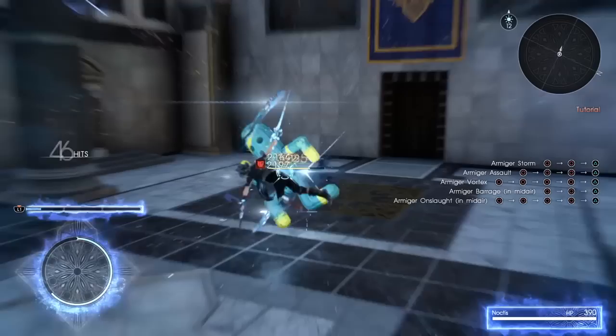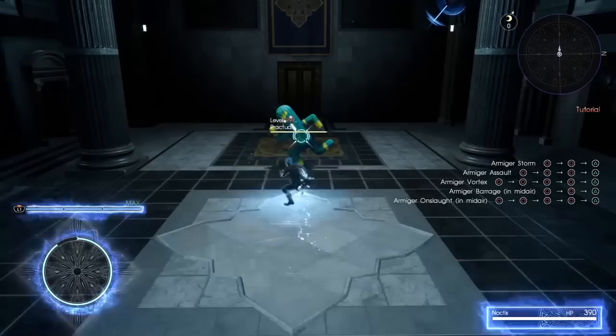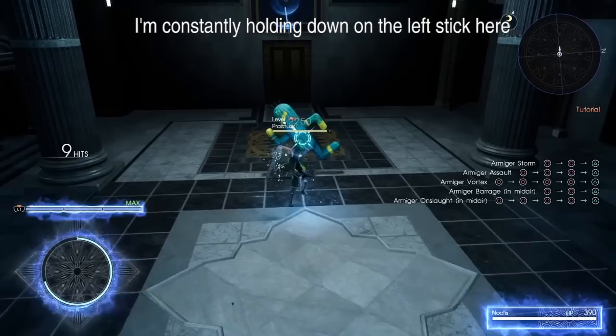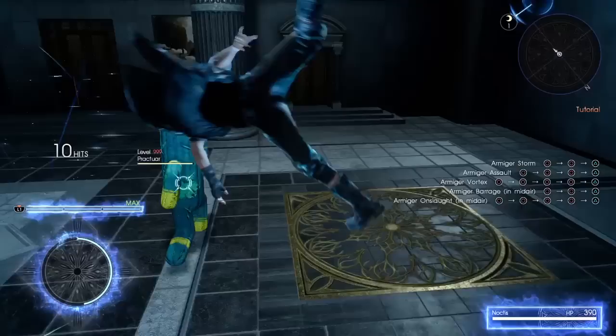Of course it's not gonna be that simple — it's Final Fantasy XV! There's an additional rule to all this: everything can only be done once. For example, let's look at this backwards dodge. Once I do it for the first time, I'm not able to do it again until I reach the combo ender. The same is true for all side attacks and even the aerial side warp thing, although that seems to sometimes glitch out and lets you do it multiple times in one direction.